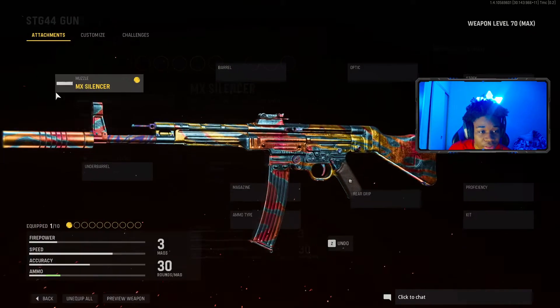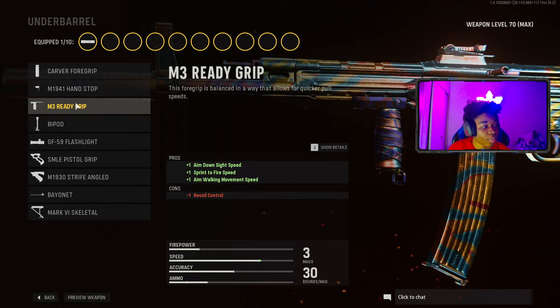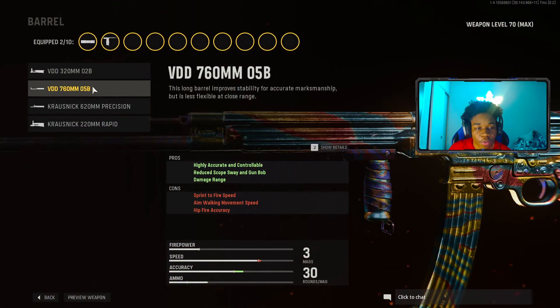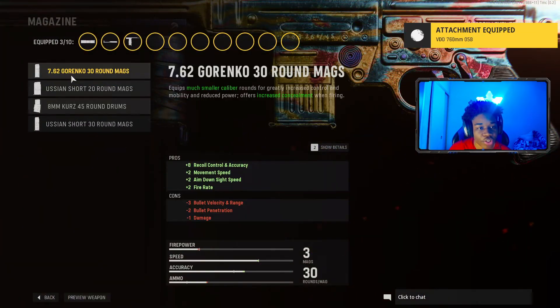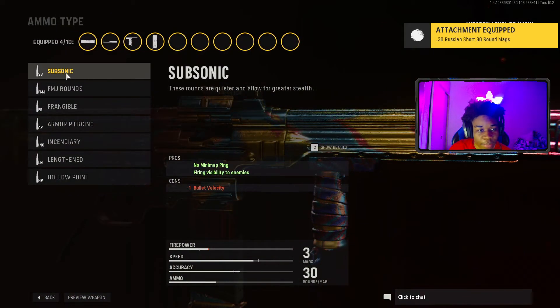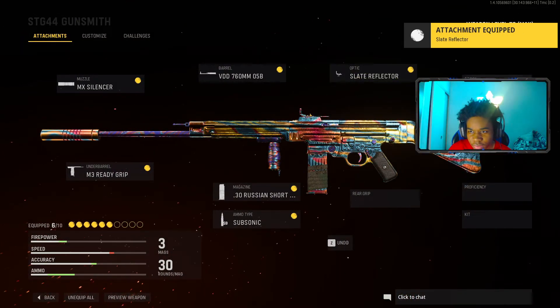For the muzzle, make sure you put in — yeah. For the barrel, make sure you put in the empty ready grip. For the underbarrel, make sure you put in the 760. For the magazine, make sure you put on the Russ's short 30-round mag. The ammo type is subsonic. For the optic, I'm using the slate reflector.